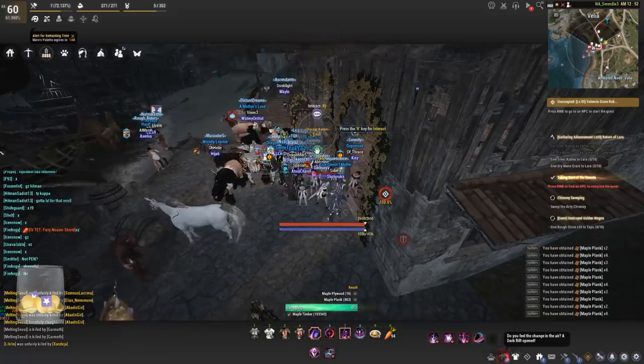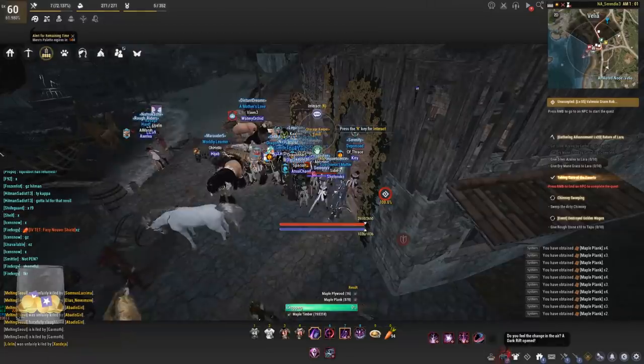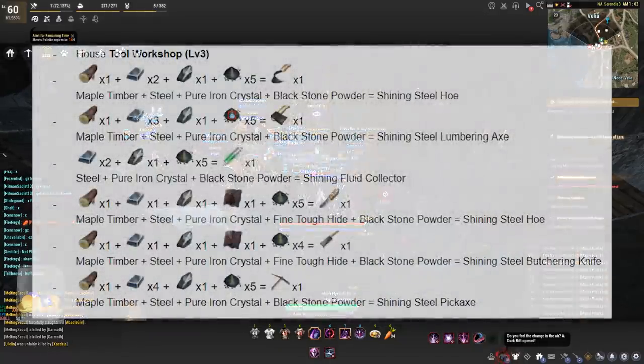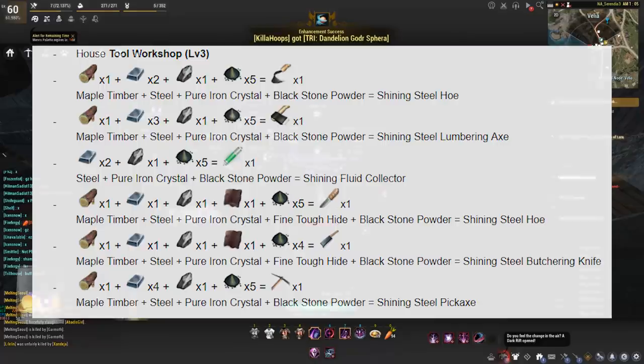For the manos gathering tools you will need magical shards and metal solvents along with manos, but everything else is going to be different. For the manos hoe you will need a shining steel hoe. For the lumbering axe you'll need the shining steel lumbering axe. For the fluid collector: shining fluid collector. For the steel tanning knife, butchering knife, and pickaxe: same thing. You will need a level 3 tool workshop. I will have a photo of the recipes for the shining tools on screen — just pause the video and jot it down.